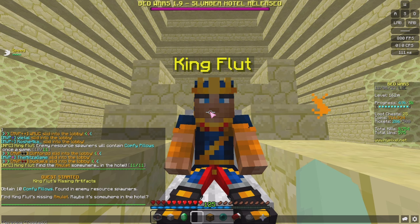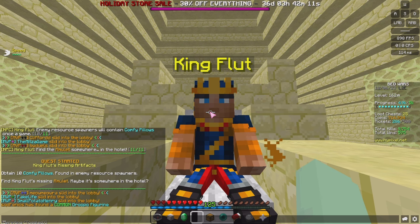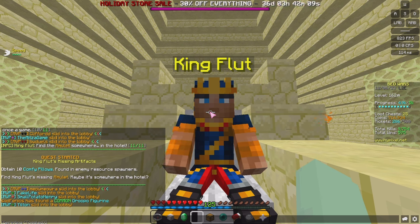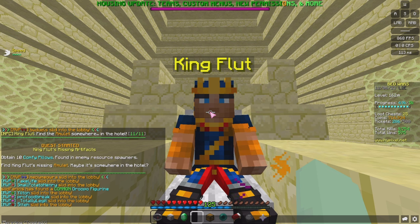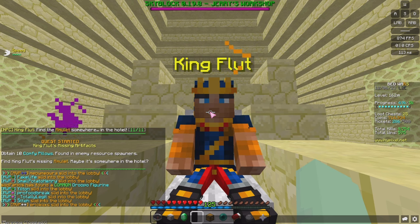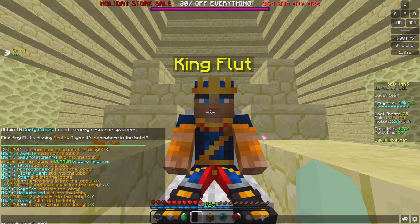You need 10 comfy pillows which spawn in enemy resource generators. Play solo or doubles to get the most, but other enemies can pick them up. Important tip: once you get one, do not die. If you put it in your ender chest and die, that comfy pillow item won't be claimable - you'll still have it but you won't be able to claim it at the shopkeeper.